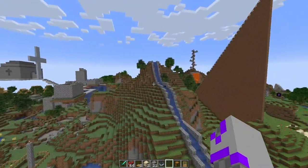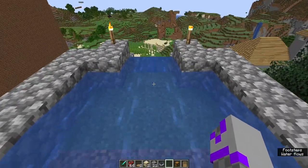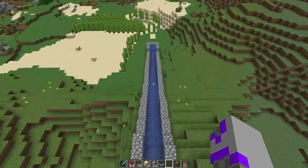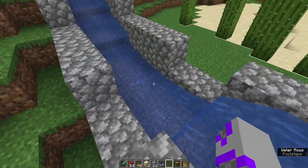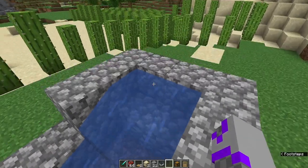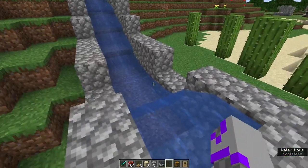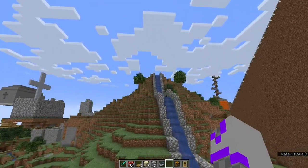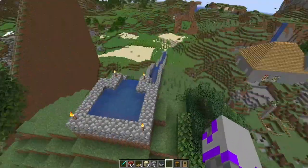I've got a bunch of cactus here. Here we have my first water slide. Because boats broke back then, I had to line this up perfectly. And whenever I did get to the bottom, I had this — whenever you got to the bottom, you had water flowing the opposite direction to prevent you from going forward too fast and breaking the boat. And how you got up was totally up to you — I didn't have a path or ladders, nothing.